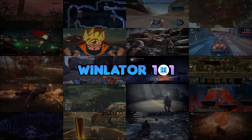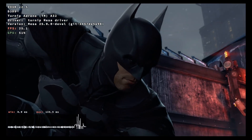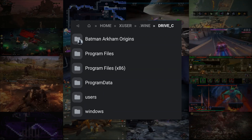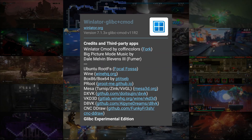Hello everyone, this is Zero Kimchi and welcome again to Winlater 101. In this video I'll be showing loading time comparisons between games on an SD card, local storage, and the C drive in Winlater storage. Winlater G.LibCC mod version 11, revision 2 was used for these tests.